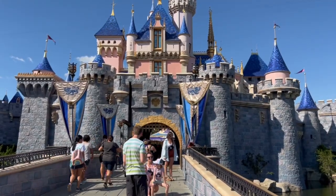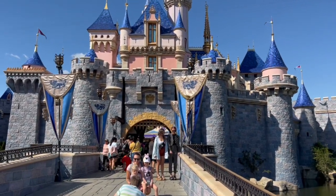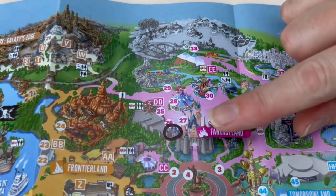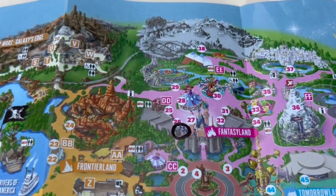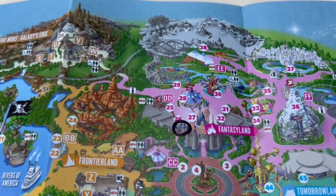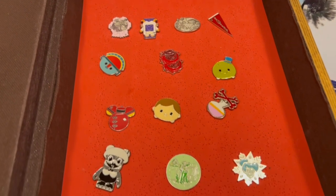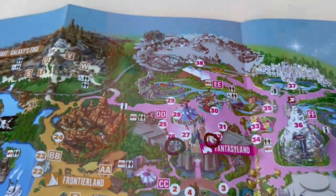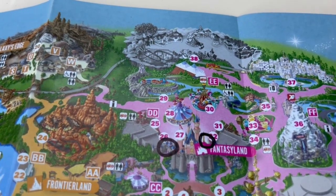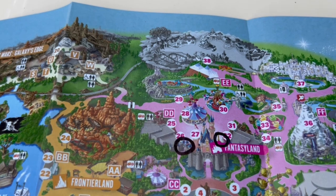That's going to complete it for Tomorrowland, so now we're heading over into Fantasyland to show you all the different pins over here. Our first board in Fantasyland is going to be at the Bibbidi-Boppidi Boutique. It's actually not a board - it's a box with pins inside of it, so that's what you'll be looking for. Our second spot in Fantasyland is directly across the street: Merlin's Marvelous Miscellany, and there is an actual board in there.